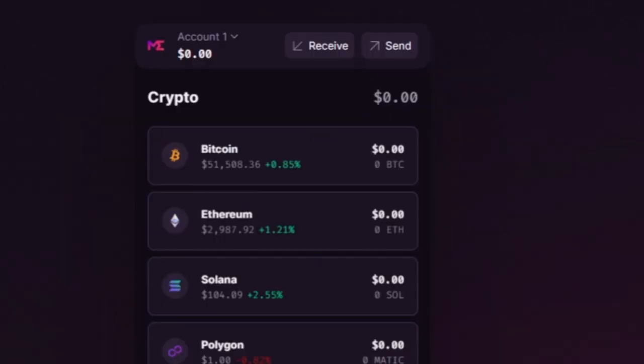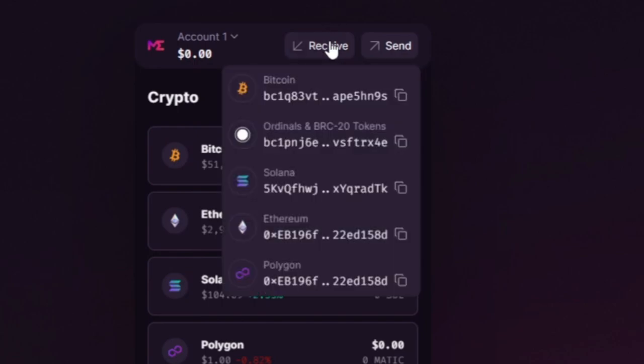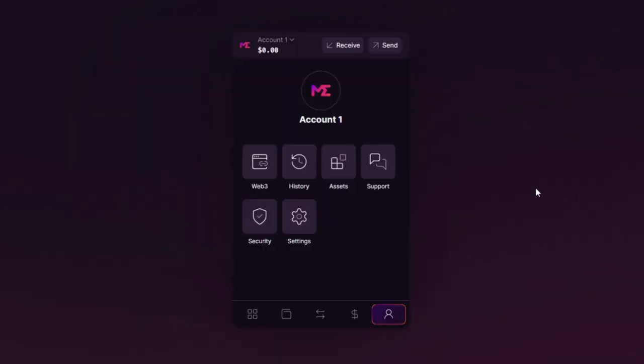The main thing about creating this wallet is that it can receive any kind: Bitcoin, Ordinals and BRC20 tokens, Solana, Ethereum, and Polygon. That is sweet. And then you are ready to mint whatever Bitcoin Ordinals project you'd like.